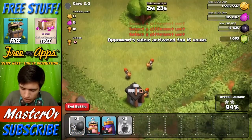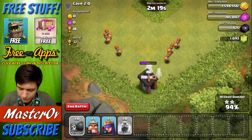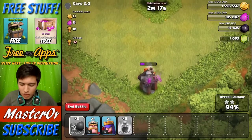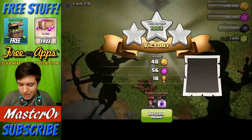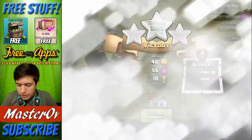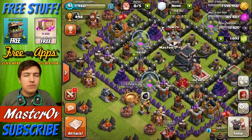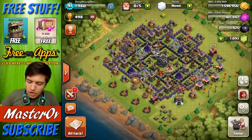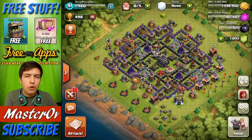We're on 94%. Suicide bomb this final builder's hut — are we going to have enough? Here they come. We have done it! It is confirmed: you can destroy a base with just wall breakers. Granted, it was an incredibly low level base — Cave 2.0 in Bronze 3. But there we have it guys. Some people said there is no way you'd even be able to destroy a low level base with wall breakers. You can do it, and I have proven that you can conquer some low level bases with wall breakers.